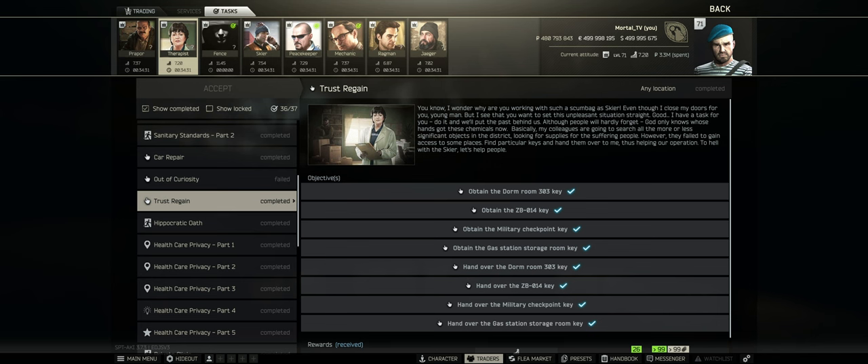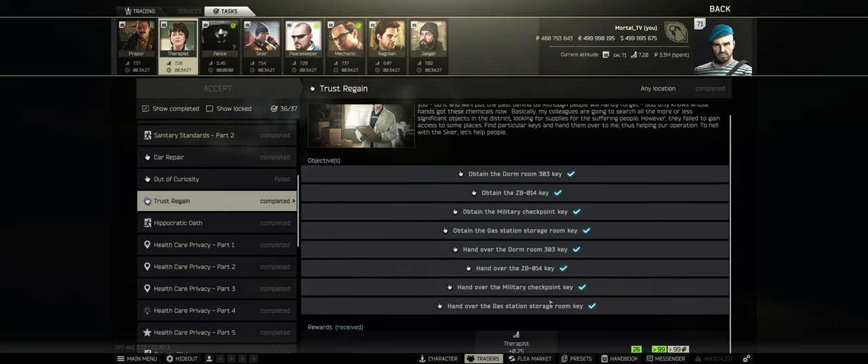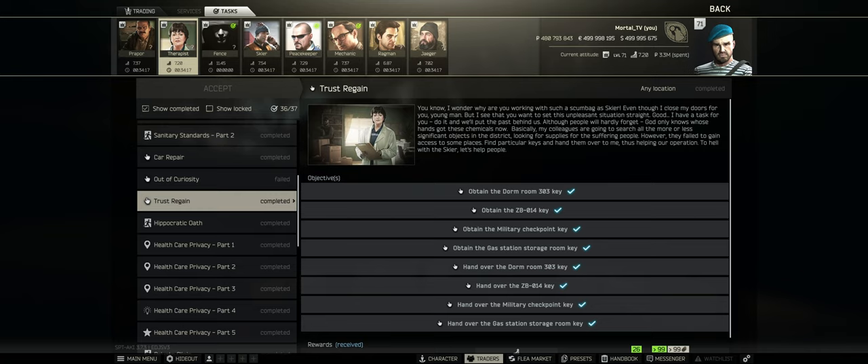For this key's quest involvement: for the Therapist, there is the quest 'Trest Regain,' and you have to hand over this key for one of the requirements. You don't have to go inside the room or anything — you just buy it from the flea market or find it and hand it over. Not everyone always gets this quest; it depends on what you pick between Chemical Part 4 and Big Customer.